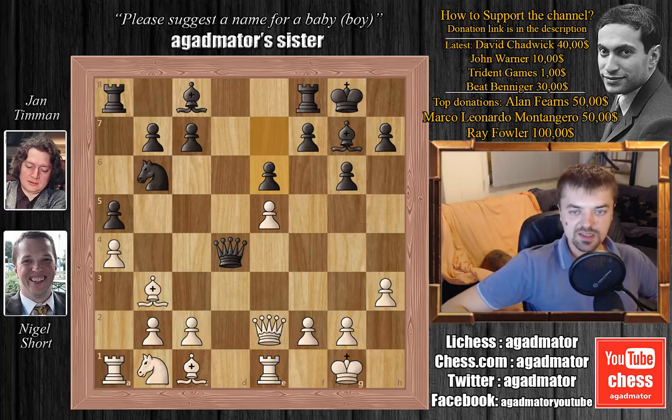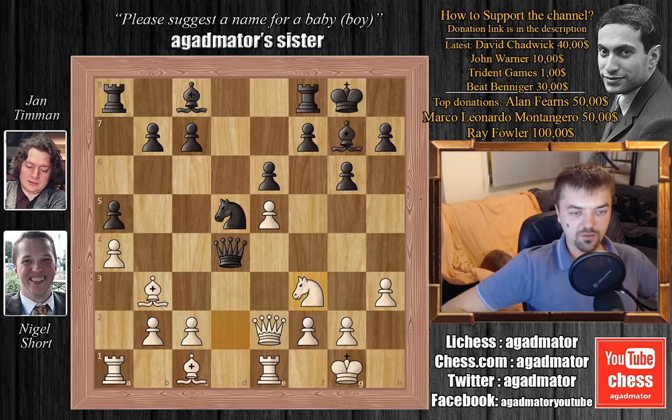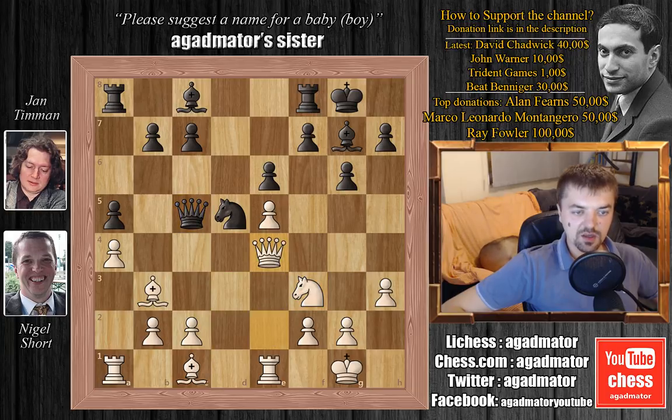We have e6, knight to d2, and we have knight to d5 — a pretty good square for the knight. Also, knight to f4 is ready if Nigel allows it. We have knight to f3; now the bishop is covering the f4 square. We have queen to c5 and queen to e4.